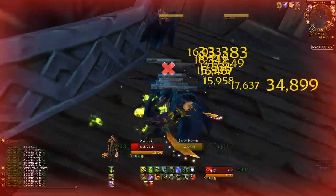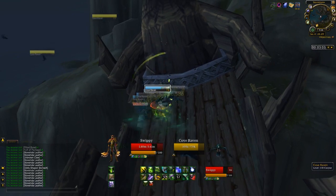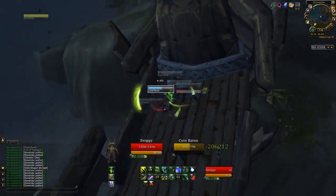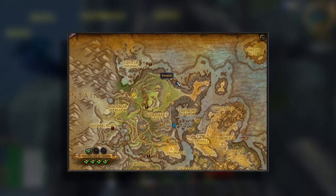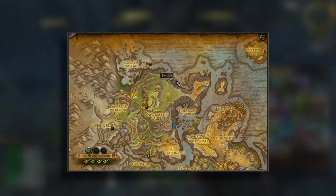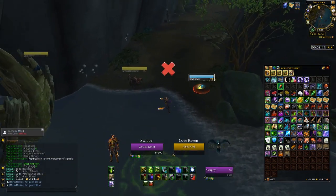Alright, so like I said, we are out in Stormheim. The rough coordinates are 55-35. That should get you in the general direction. We're way east of the Cove of Nashall and north of Tideskorn Harbor.